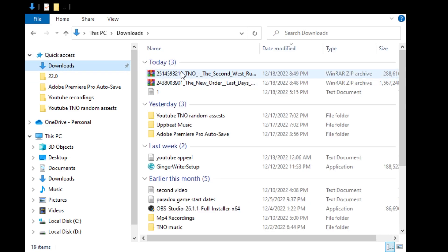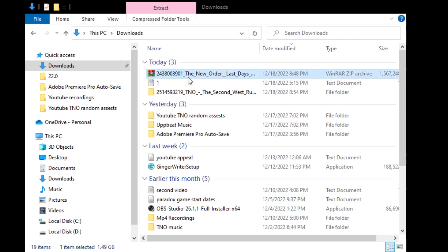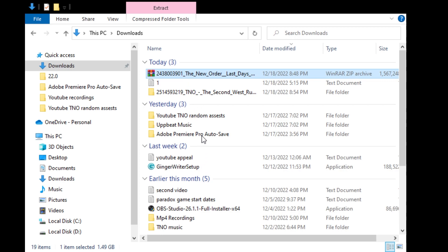Now that we have both of them downloaded, we are going to first extract the Brave New World one, and now we don't need the archive anymore so we are just going to delete it. We're going to do the same thing with the New Order mod, and we can also delete that WinRAR folder.